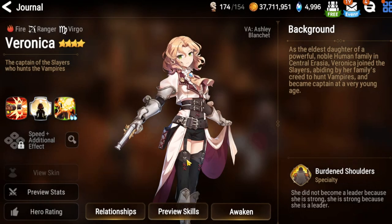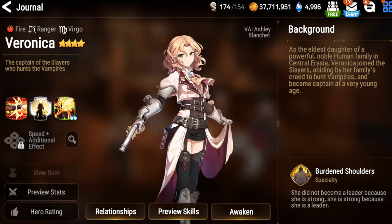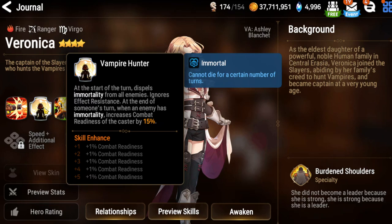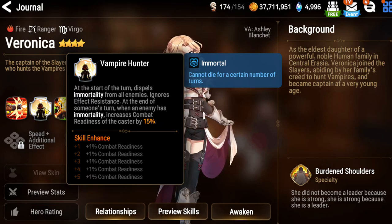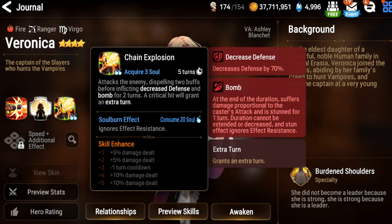Let's start off with Veronica. Her first ability is Rapid Fire, which probably detonates bombs. She has a passive called Vampire Hunter that dispels mortality from all enemies — vampires probably have mortality on them, so as a vampire hunter that makes sense. She also has Chain Explosion, which probably dispels buffs before inflicting decreased damage and bombs, so that's how she puts her bombs on you.